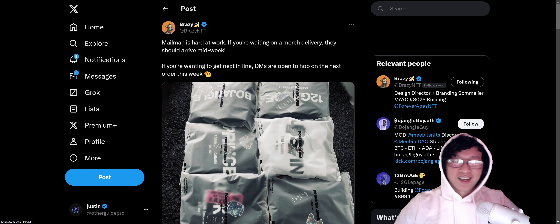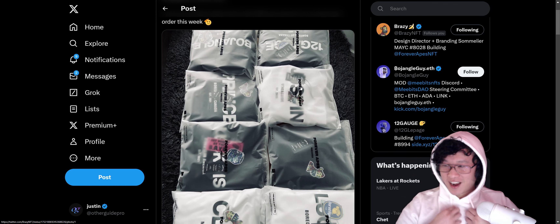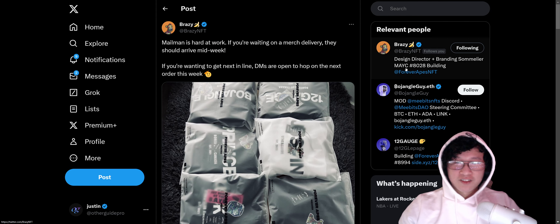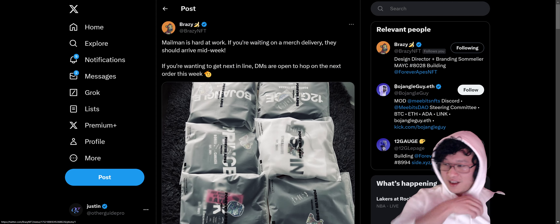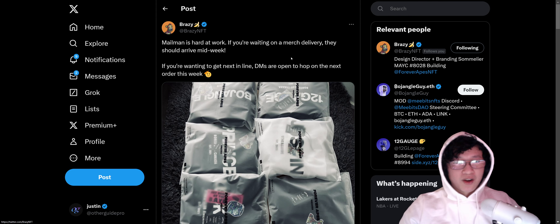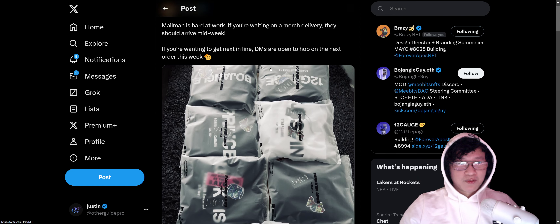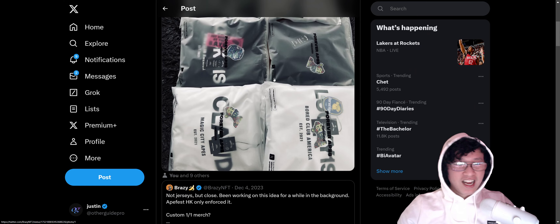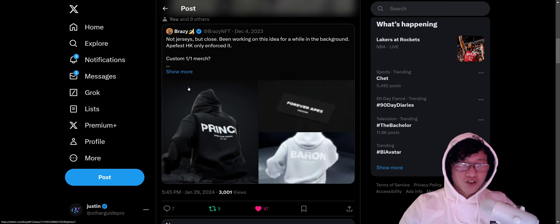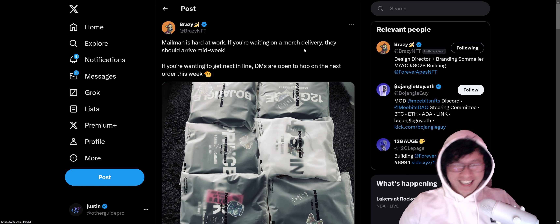I want to do a mid-week update drop. Big thanks to Brazy for shipping out this awesome sweater — this is a new sweater by Forever Apes, Brazy NFT. This is going to be my forever sweater; my other one was falling apart. If you wanted to grab a custom one-of-one sweater, especially if you have an ape or a mutant, or if you have any type of brand you're building, I would definitely check out these super dope luxury sweaters. I love all the Made by Apes products coming out, especially this one.